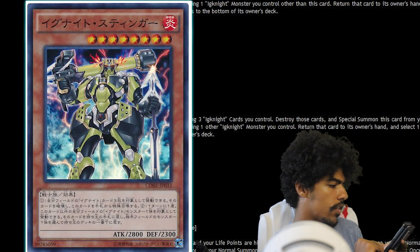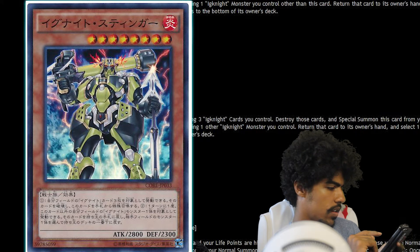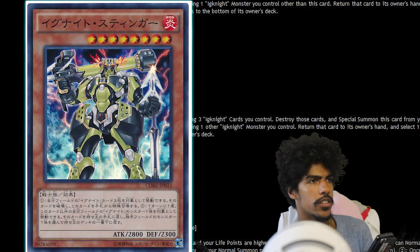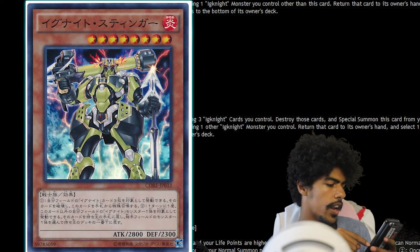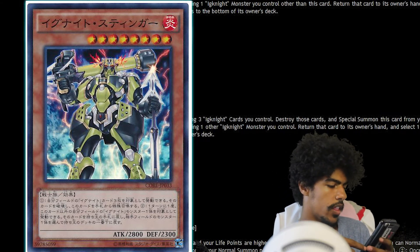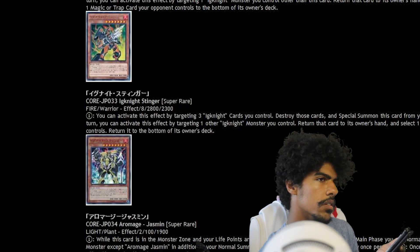Then we have Ignite Stinger, a Fire Warrior effect monster, Level 8 with 2800 attack and 2300 defense. You can target three Ignite monsters you control, destroy them, and if you do, special summon one from your hand — same effect as Avenger. Once per turn you can target one other Ignite monster you control, return it to the hand, and if you do, place one monster your opponent controls on the bottom of their deck. Not bad.